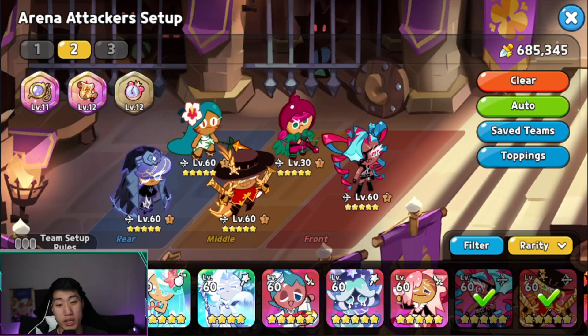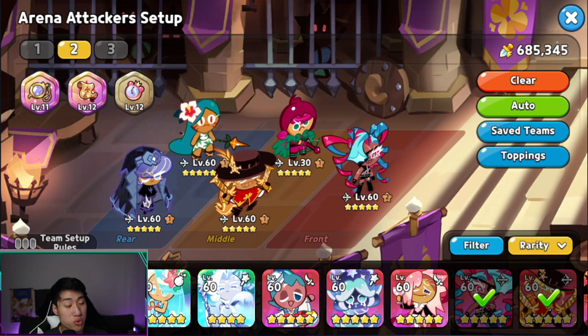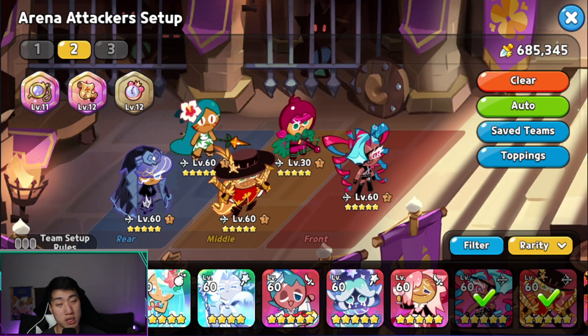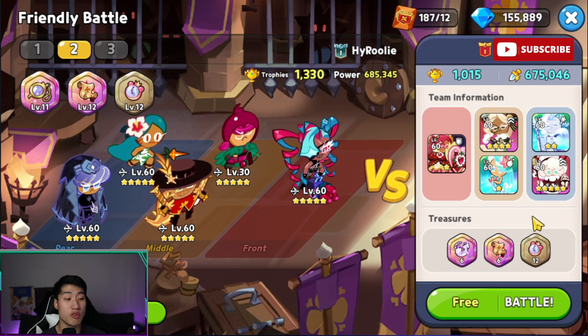For friendly battles, the main change is Twizzly Gummy now uses five Solid Almond — since she'll be upfront, we want 38.6% damage resist so she can tank a bit more. She also has 3.2% cooldown and 1.6% crit. We're swapping the Slingshot for the Jelly Watch. First opponent is a standard meta team: Sea Fairy, Frost Queen, Hollowberry, Cotton, and Eclair — they have a lower treasure level though.